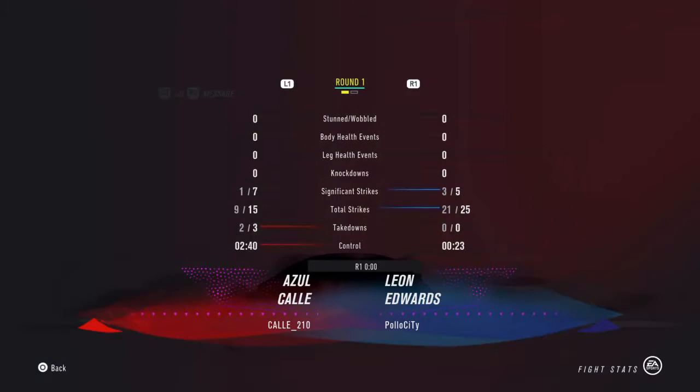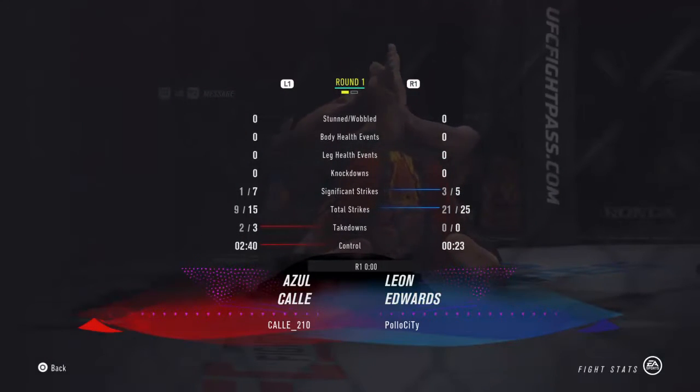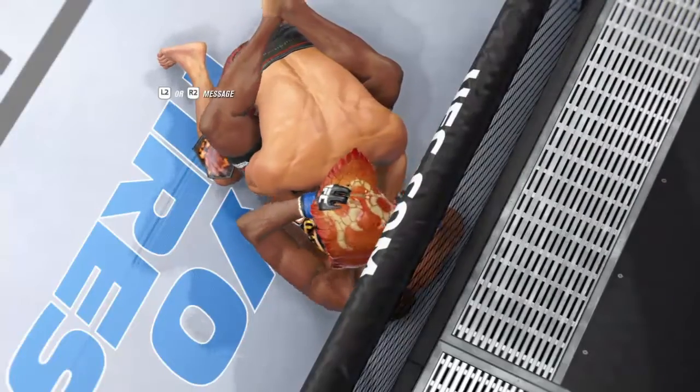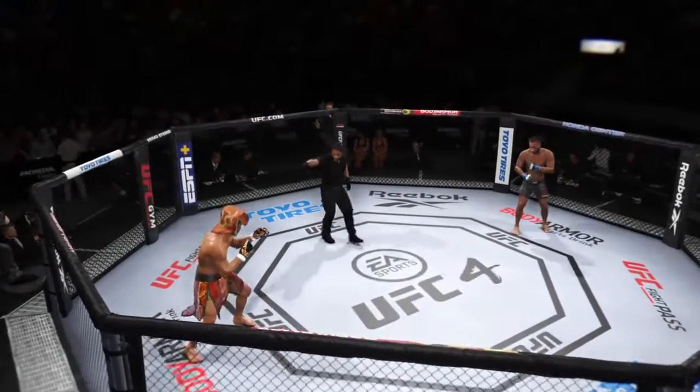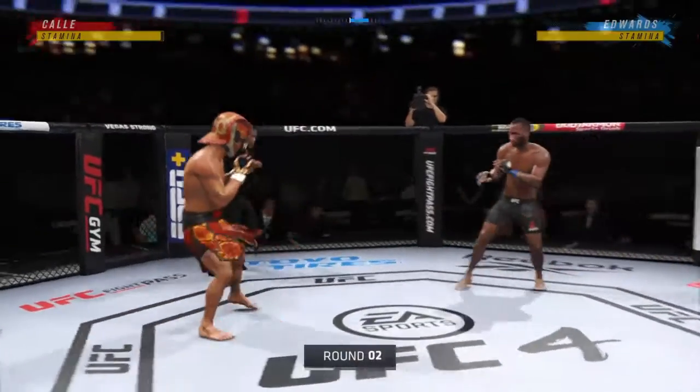Look at these stats — I landed 21 strikes out of 125 significant, three significant to his one. He only landed 9 out of 15 — he got two takedowns that did nothing, two minutes of control. I landed half my strikes with just one significant. I definitely won that round.